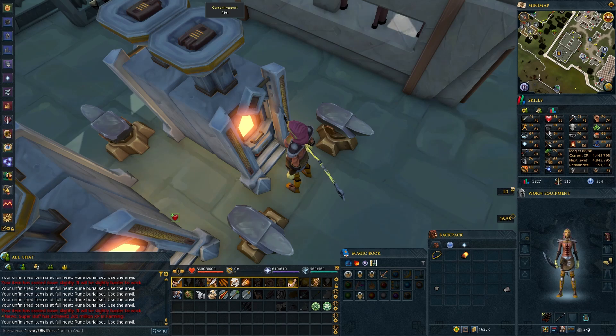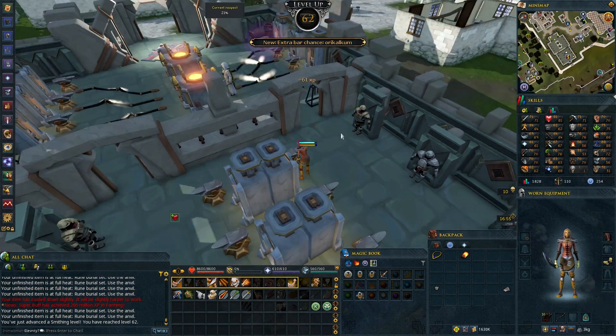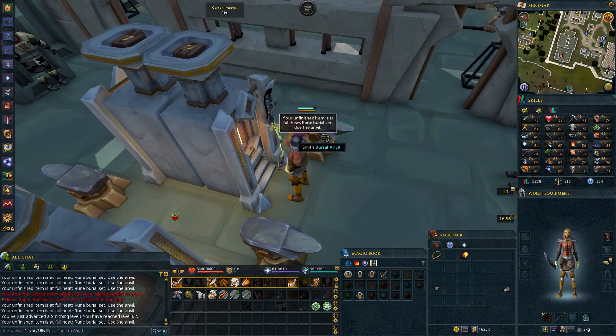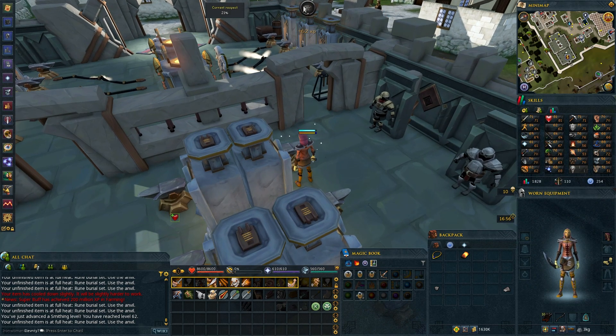So I missed a couple levels here, but that's 62 smithing — from about two and a half burial sets from 57. This actually goes so much smoother once you get the bonuses for smithing. I've just been AFKing because I was making breakfast this morning — I'd click on the heat, click on the anvil, walk away for 5-10 minutes, and then come back — that's why I missed all the clips.